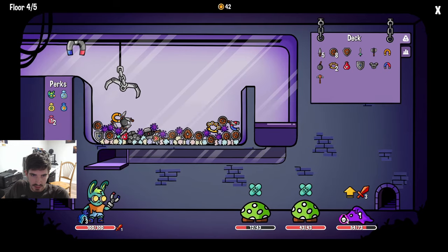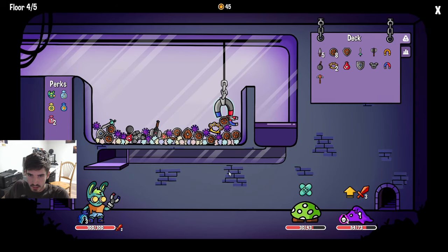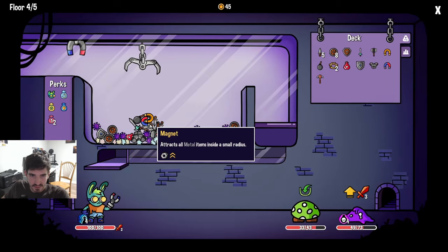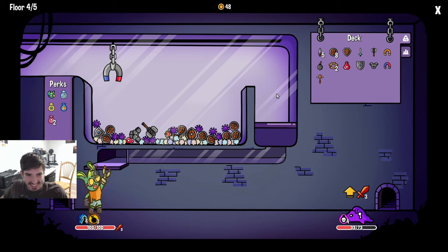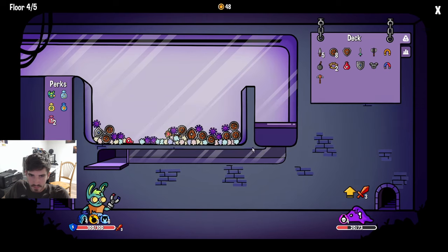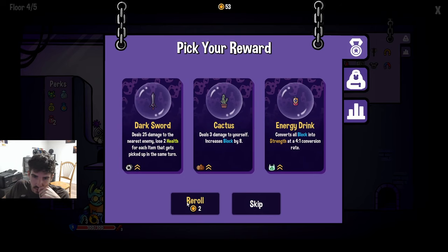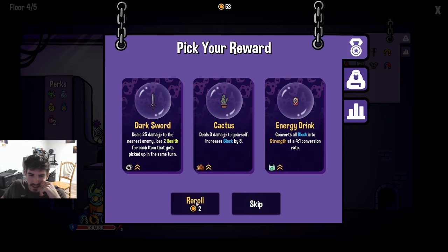These little poison guys are not magnetic - we actually don't have to worry too much about them. Just get some more brass knuckles. We got five dodge - we are literally untouchable. Look at all these daggers - this is insane! This body armor is seeming less and less cool now. Roll - lose two health for each item picked up in the same turn - that's awful because magnets just pick up literally everything. We don't care, we don't need them.